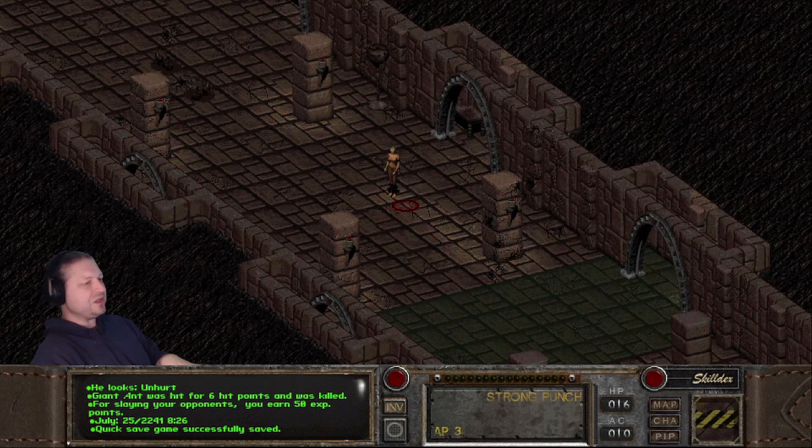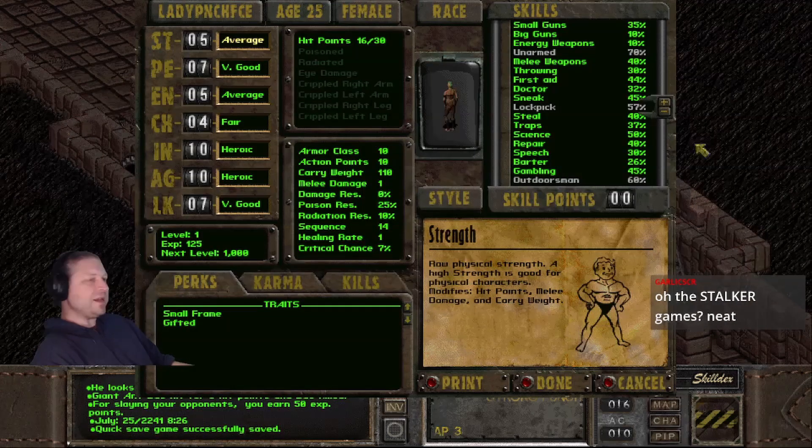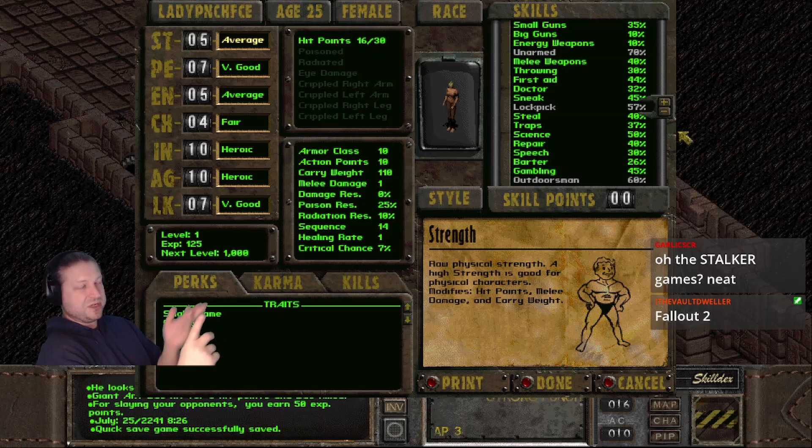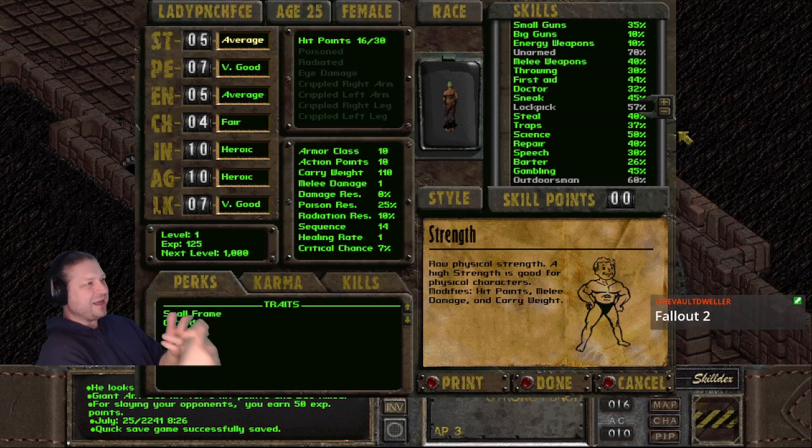Right now it's July 25th, 2241, 8:26 in the morning. The first 24 hours of gameplay in Fallout 2, all crits are disabled — you cannot get a crit. To get a knockout on Cameron, there are two things you need: one, pass 24 hours; and two, gain a level. You might not even need to gain a level if you get lucky, and difficulty doesn't affect combat skills.